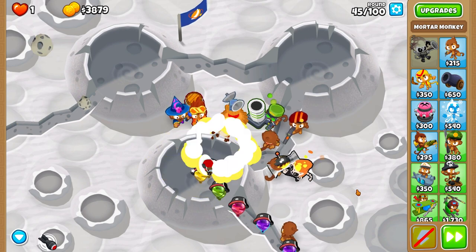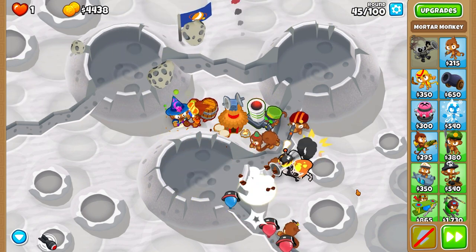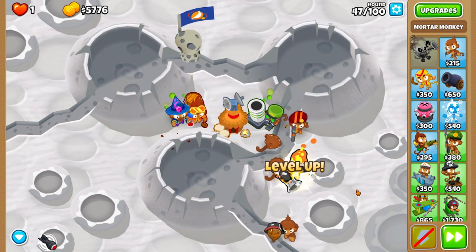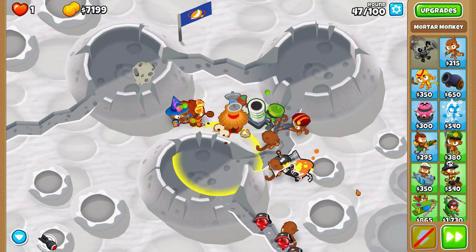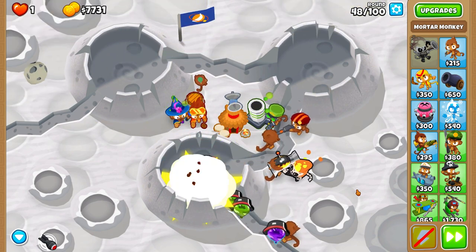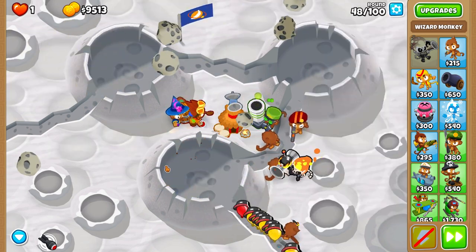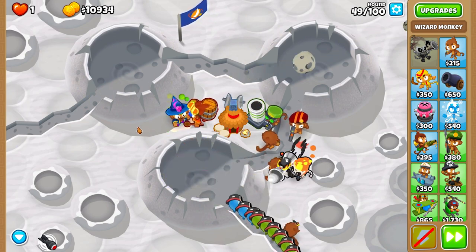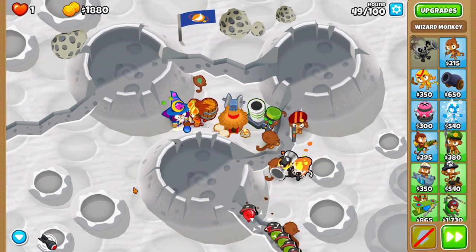Now we upgrade the village to 2-0-0 and we place a 3-0-0 mortar. Set the mortar targeting to just the middle of the crater. After that we upgrade the mortar to the Big One, and then probably to the Biggest One. Jones basically doubles the damage of mortars and cannons when he reaches level 20 — so a very good hero for this strategy.